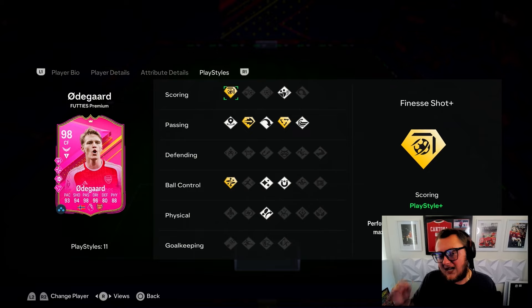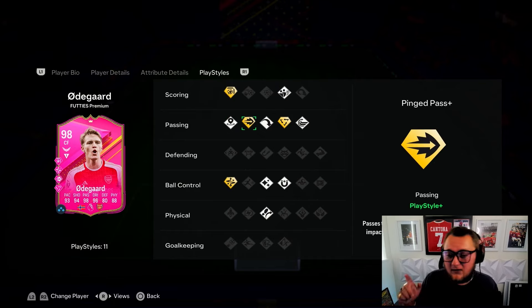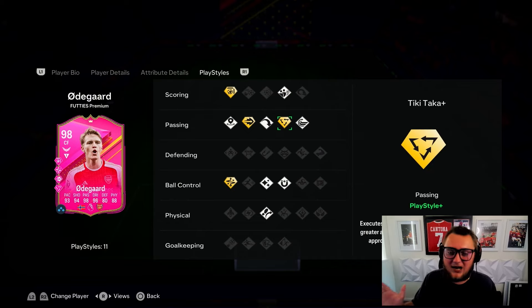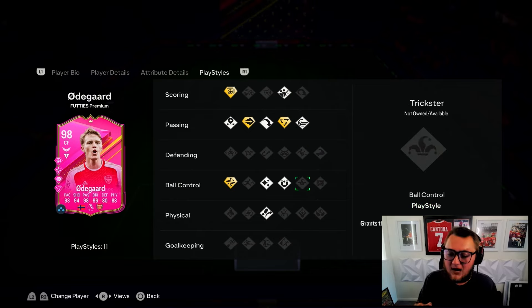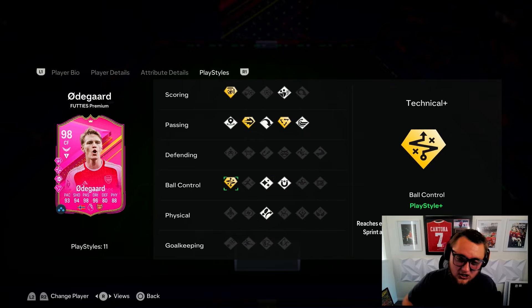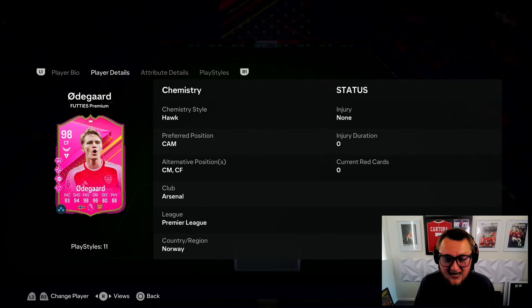In terms of play styles, this is what I love about him. Finesse Plus, amazing. Dead Ball silver, very nice. Incisive silver, Ping Pass Plus, Long Ball Pass silver, Tiki Taka Plus, beautiful. Whip Pass, First Touch, Flare and Trivela silver, with Technical Plus. Tiki Taka is absolutely insane. He can play CAM, center mid, and center forward.